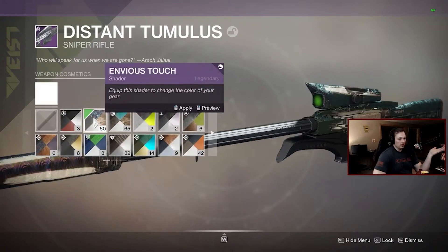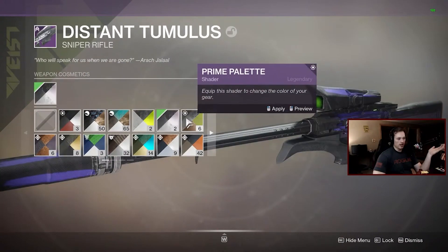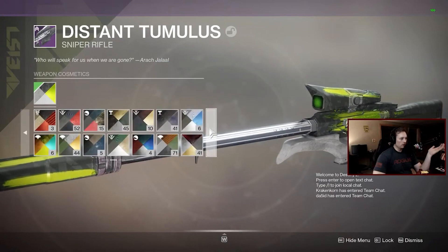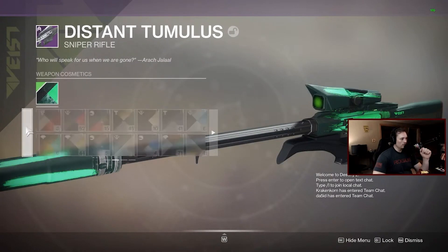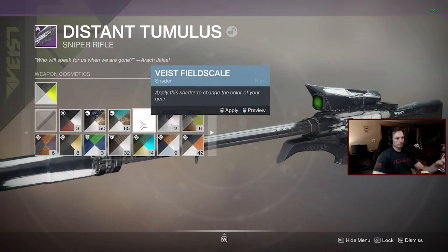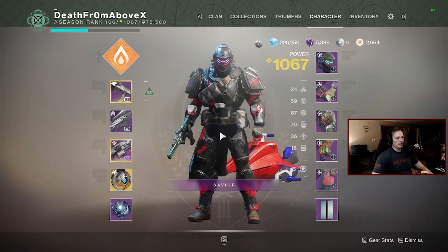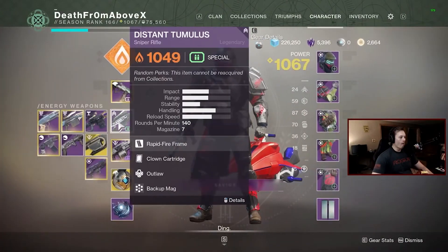Do we need to shade it? Maybe that crazy one, maybe a red one. Chat says it needs to be a Vice shader because it's a Vice weapon. I don't know if I have any other Vice shaders. I'm gonna throw the Vice shader on it — Vice Field Skill — just because it fits. We're gonna run this on my Titan; I'm trying to finish up my invader set and maybe make a YouTube video.